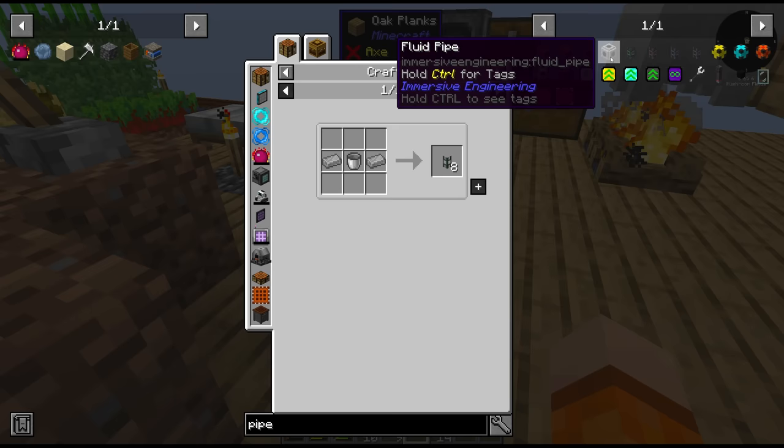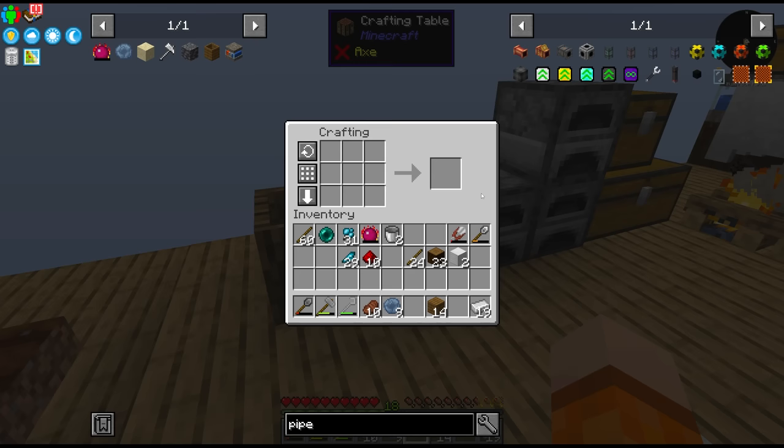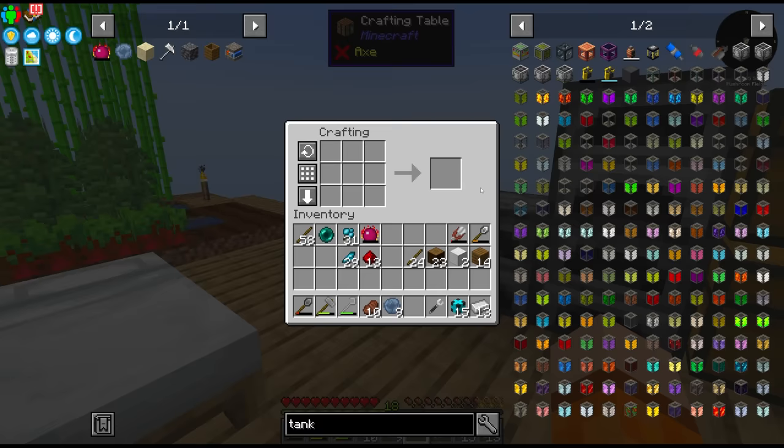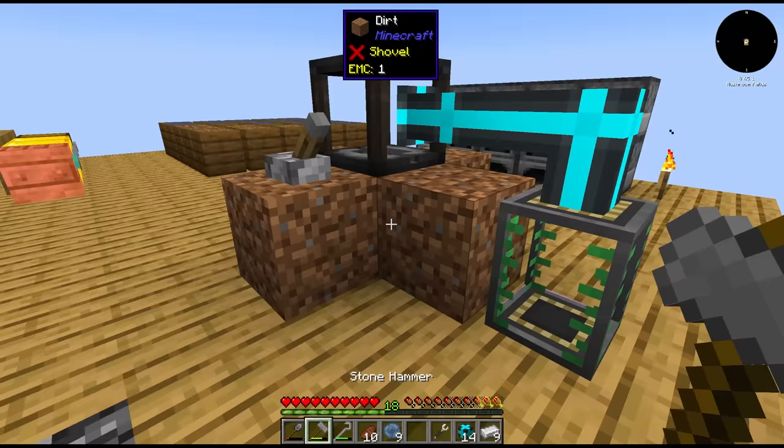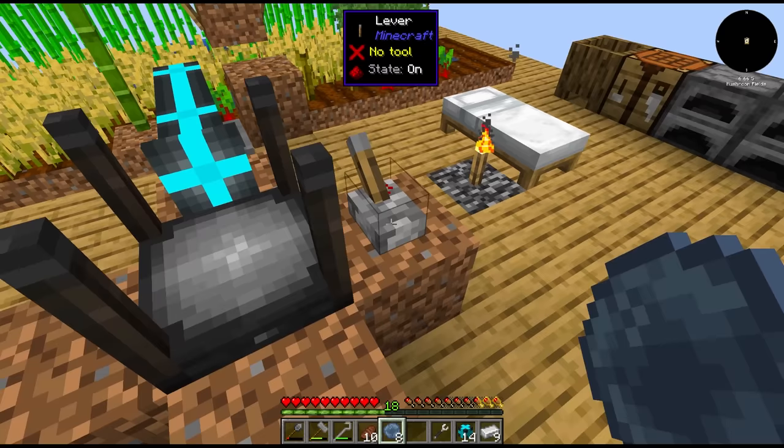Maybe Mekanism? We need steel — the metallurgic infuser. How about the Pipes mod pipes? We don't get our buckets back, unfortunately. Let's grab a wrench and we'll need a tank to store it in for now. If we set this to extract, yeah like this, it does empty this out — and that should allow us to squeeze the next proto-chorus. Yes, perfect.